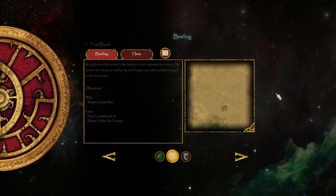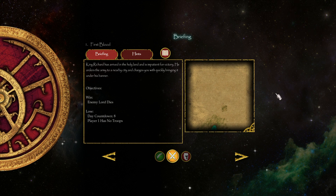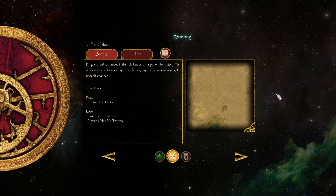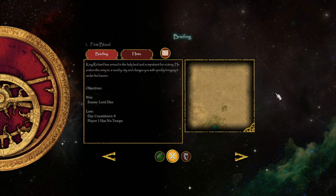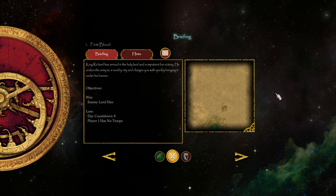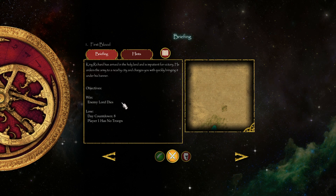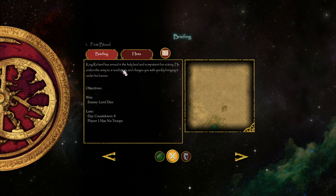King Richard has arrived in the Holy Land and is impatient for victory. He orders the army to a nearby city and charges you with quickly bringing it under his banner. When the enemy lord dies, you lose. Take countdown 8 — player 1 has no troops.